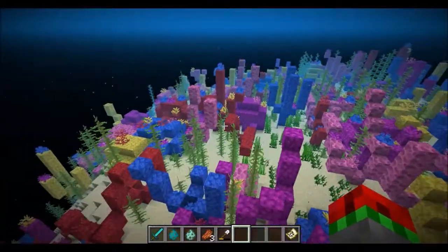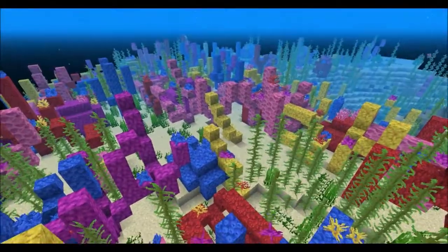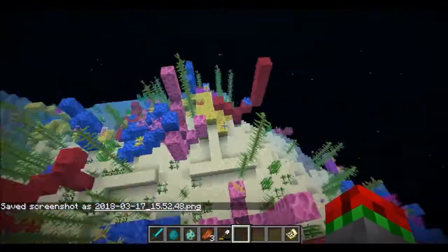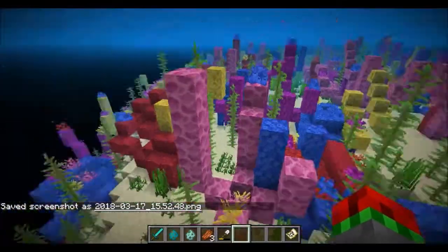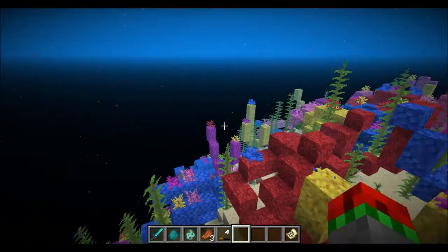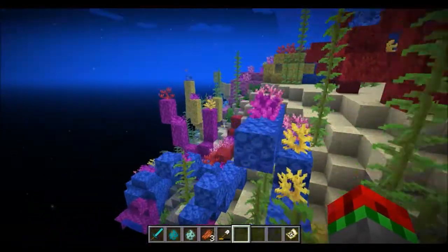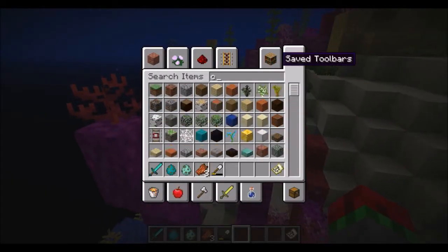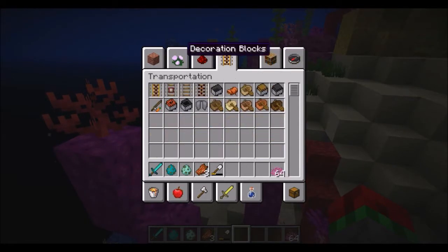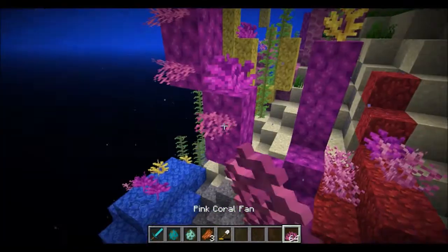I've just reloaded it and as you can see, it is very cool. This is quite rare; you'll have to travel a bit to find it. It will contain coral and the coral plants, and probably in the next snapshot it will contain the coral fans that spawn on the sides of blocks.